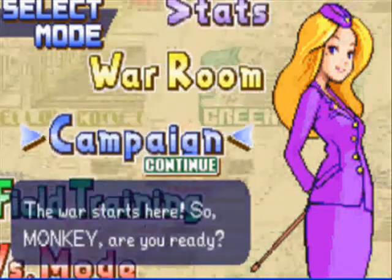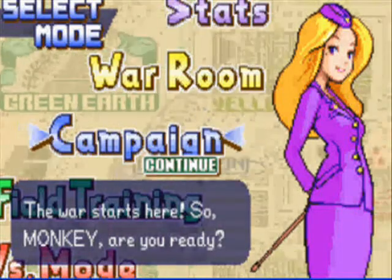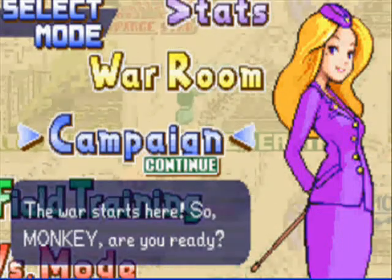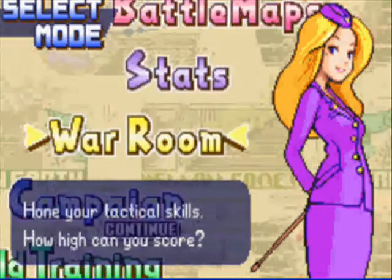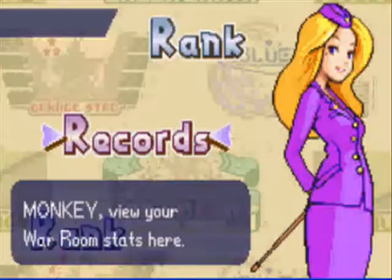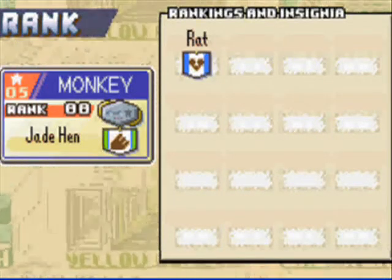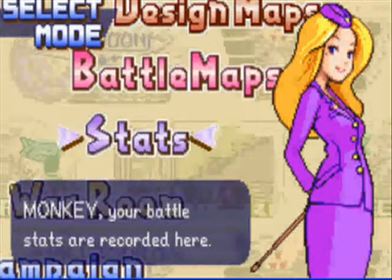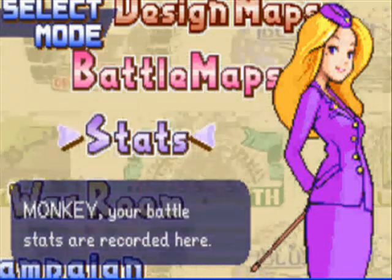After completing Field Training you start a campaign which has about 20 to 22 missions, somewhere around that range. It depends on how well you do within the missions. Within the missions themselves you get separate rankings, where you can get from — I believe it's C, I don't think it's any lower than C — to an S, which is the top.